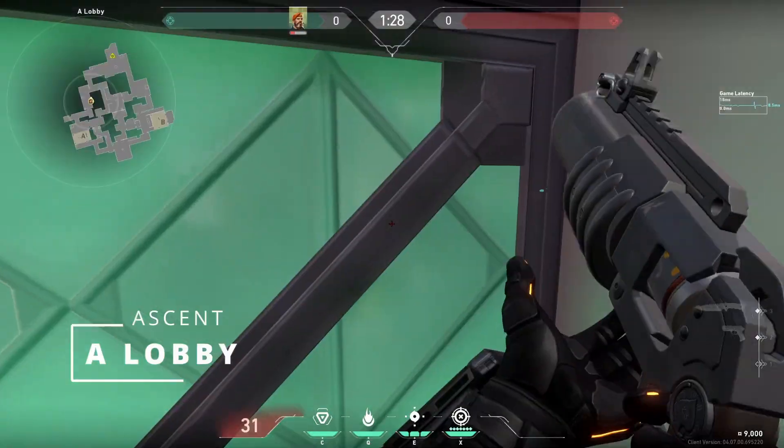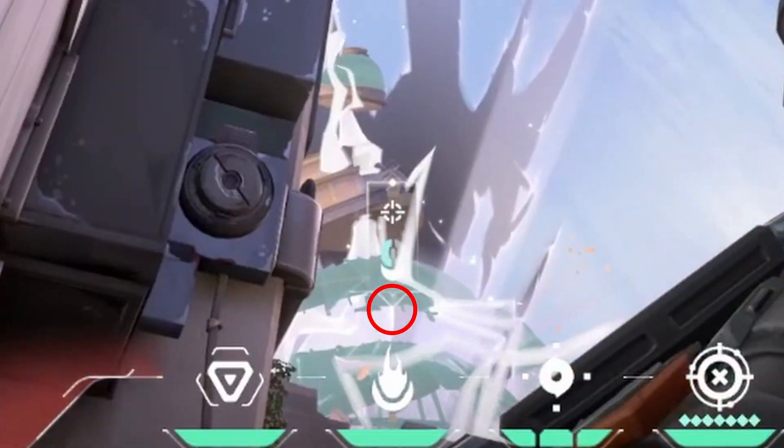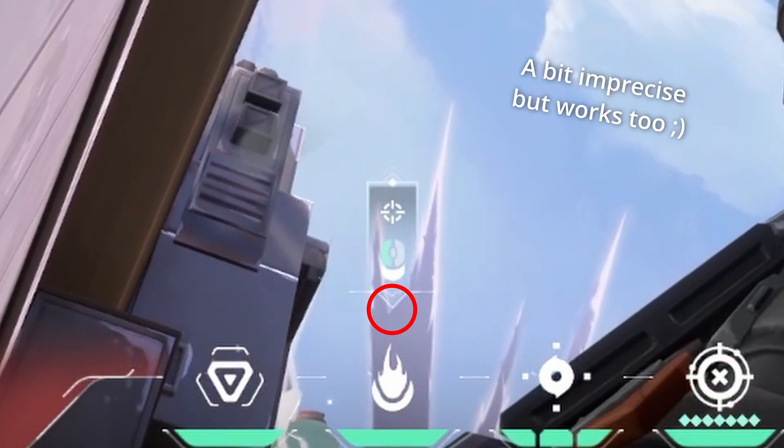Now on Ascent, go to this corner on these boxes on A lobby. Now place this part of this icon in the middle of the two rifts.